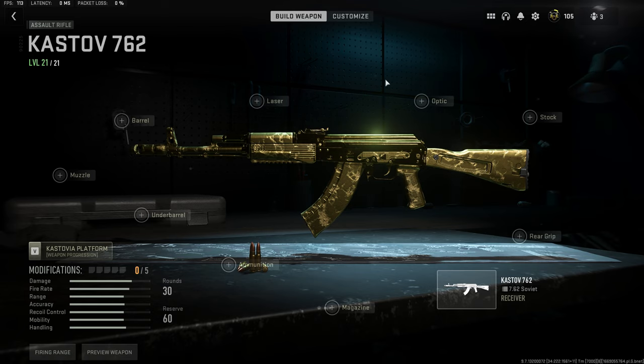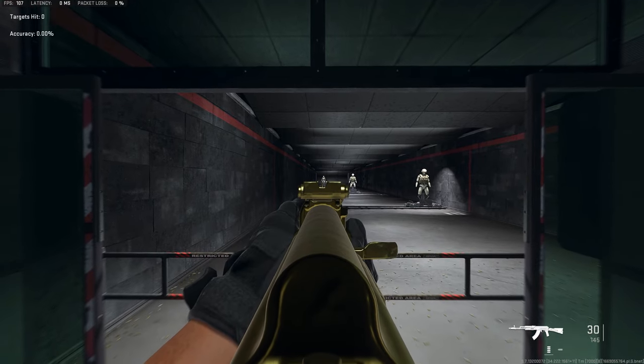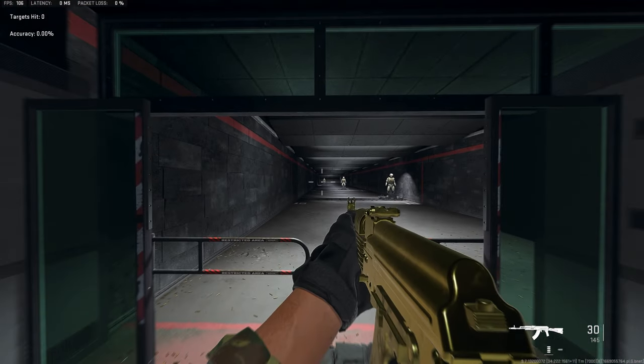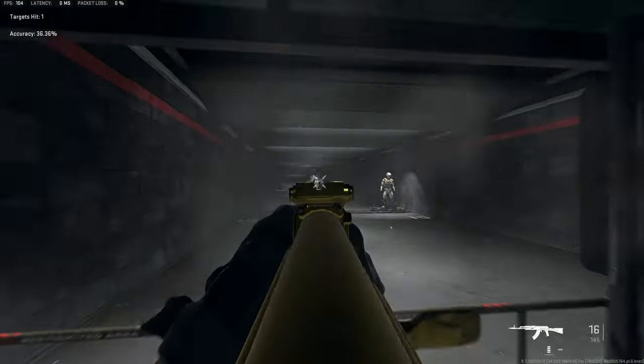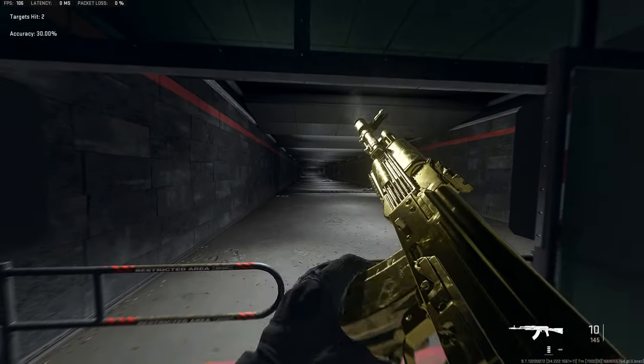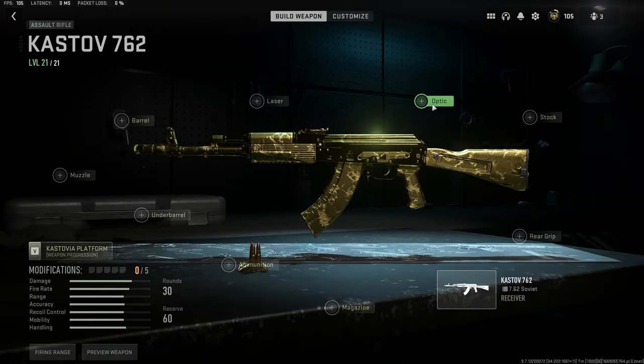I'm using the Castoff 7.62 because this gun has a little bit of visual recoil and I want to show you what happens when you choose your optics. Before we even go to the optics, having just good iron sights is a very good option for having better recoil in Warzone. As you can see, we have nice iron sights on the Castoff 7.62 and the recoil with the iron sights is very minimal visual recoil. That's a very good option and you get faster ADS.